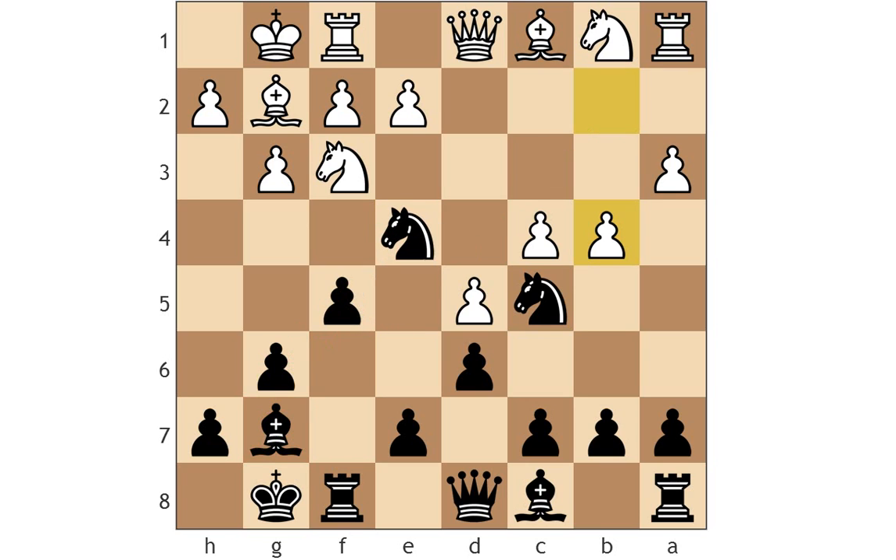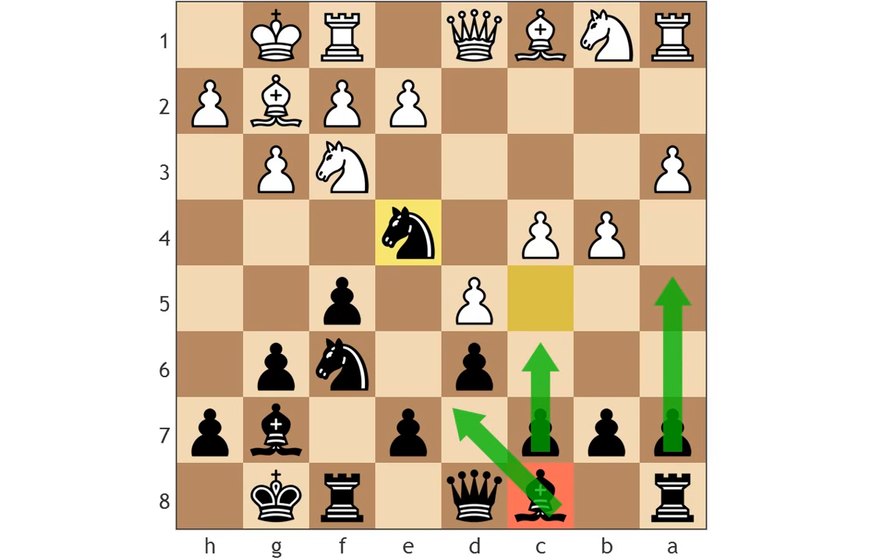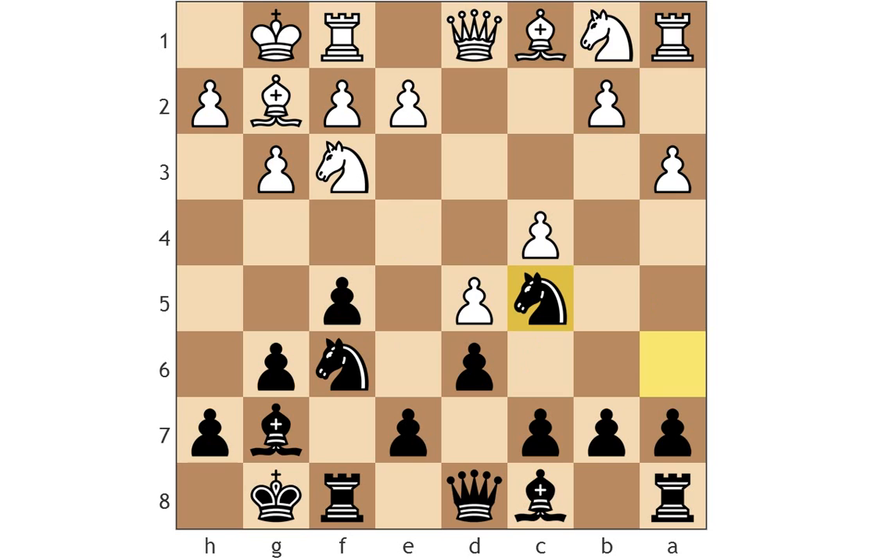I'm fairly sure this is quite okay for black too. After a few more moves like bishop d6, perhaps a5 or c6, trying to gnaw at the center, maybe e5 at some point — this position has to be perfectly playable for black. This early queenside stuff without development is not that recommendable for white.